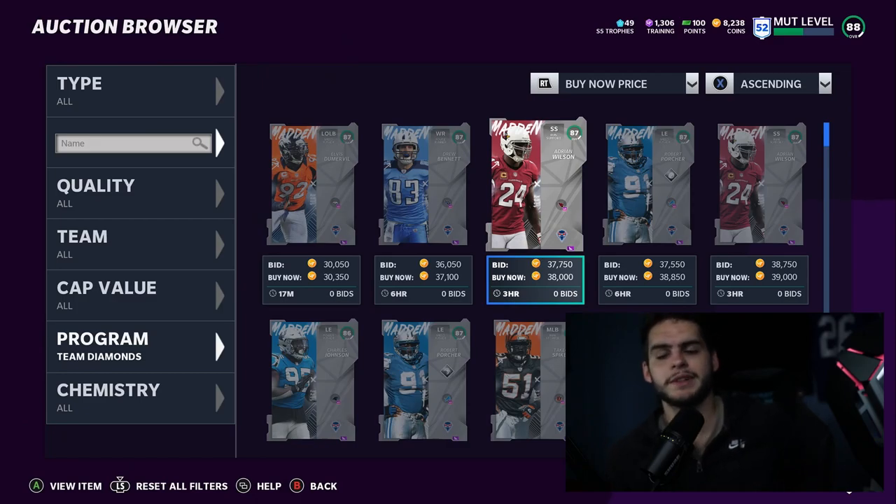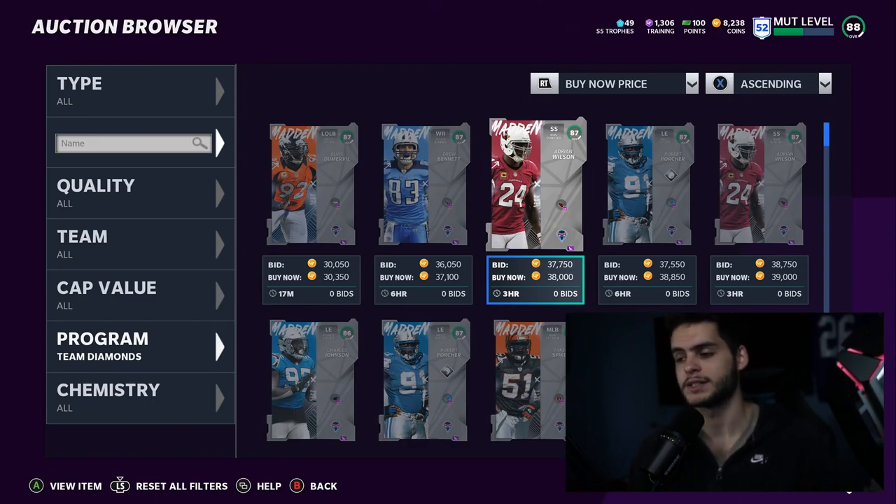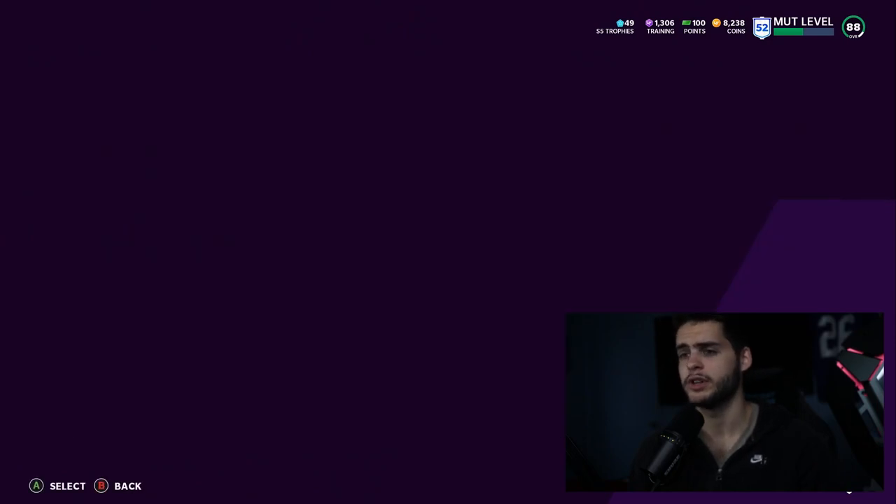Team Diamond 2 will probably be a whole new set of cards — this is where we got legends like Victor Cruz for the Giants and Tony Romo last year. Some real fan favorites in there.